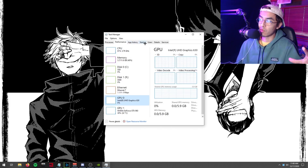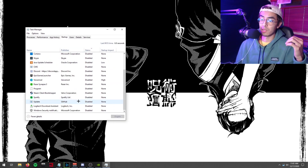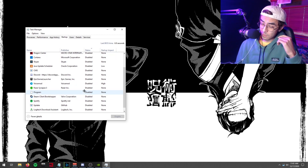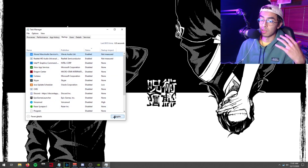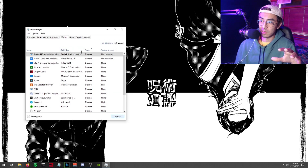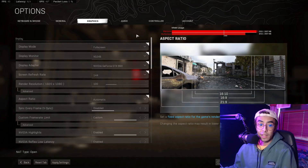Open Task Manager again and go to the Startup tab. This shows everything that starts up on your PC and runs in the background — things like Discord, Epic Games, Voice Mod, and themes. Disable all of this unnecessary stuff, because background processes eat up a lot of your CPU. The more you disable here, the more CPU headroom you'll have for gaming.